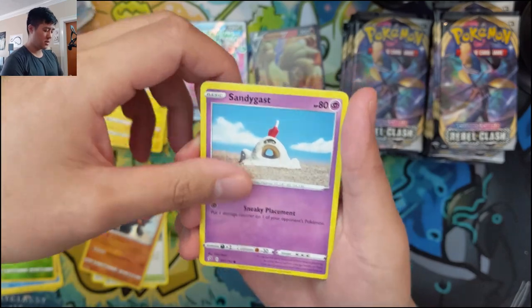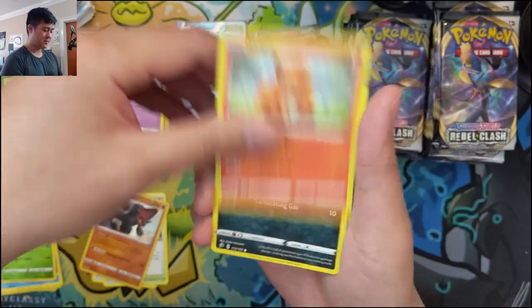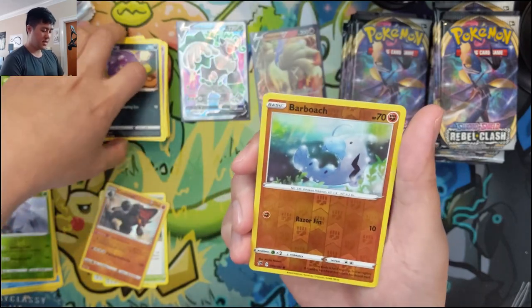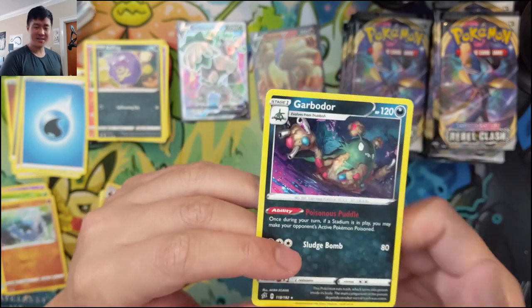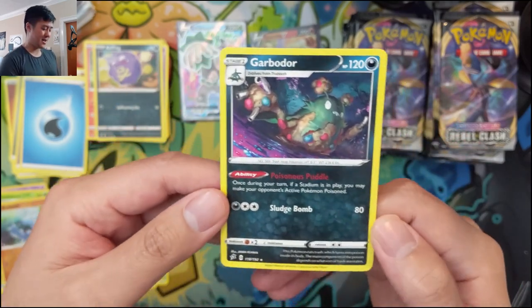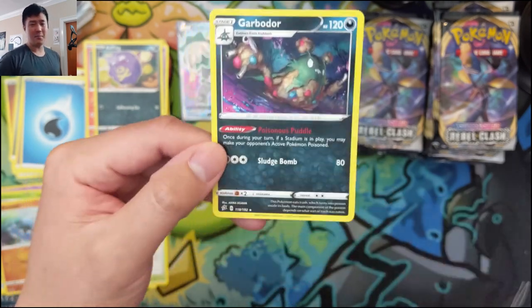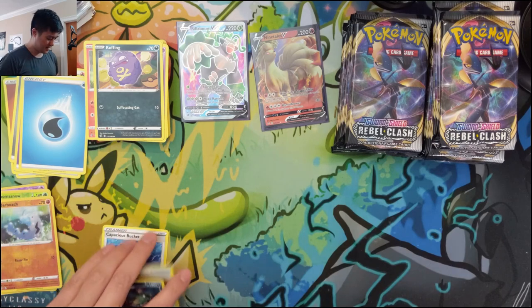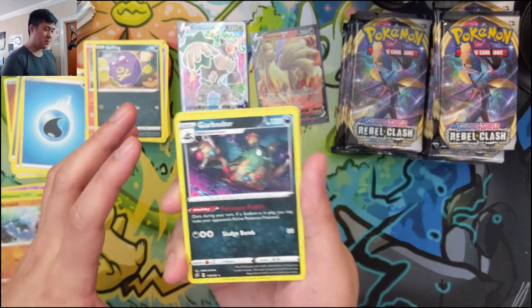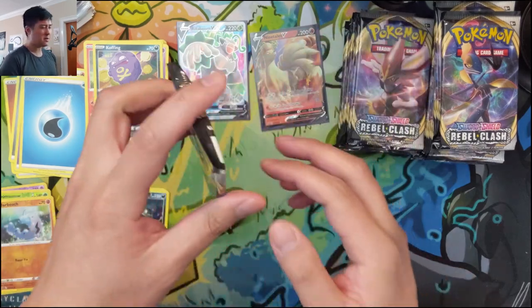Helioptile, Voltorb, Sandygast. Then Vulpix — very cute. Koffing, Barboach, and Garboader. Then Toxtricity — this also looks really cool. Once on your turn, if a Stadium is in play, you can poison your opponent's Pokémon, and Toxtricity does additional damage if the opponent's Pokémon is poisoned. Sounds like a fun combo, though running it alongside that Garbodor might be tricky since he's the Darkness type.